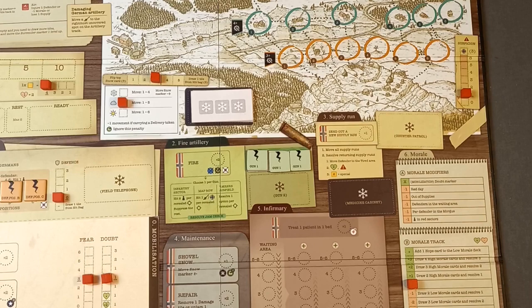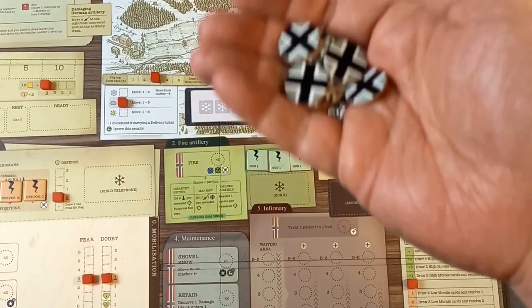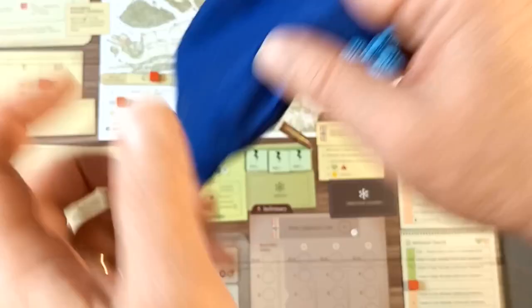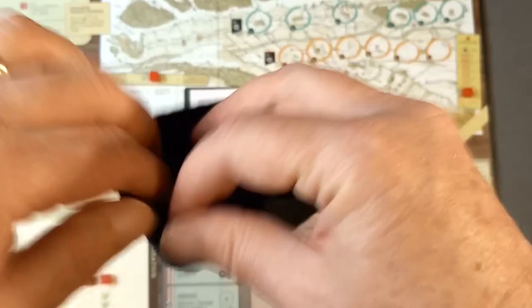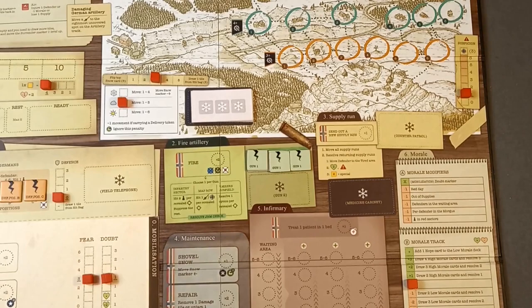The German patrols will be going out looking for our supplies and hampering us on the map. Those are drawn randomly, so we pop them into a bag. We've got another bag which will become important during the siege phase — this will be loaded up as the game progresses and most of them are bad. To start off with we're going to put a German artillery token and a miss token — the only good thing in these bags.